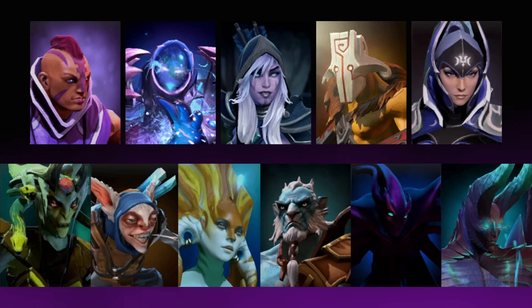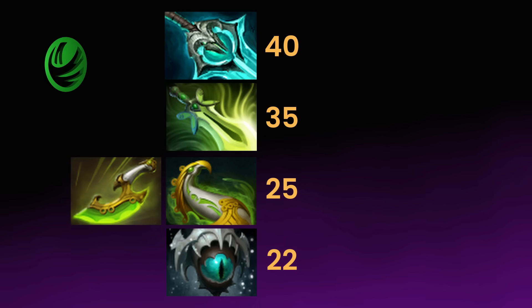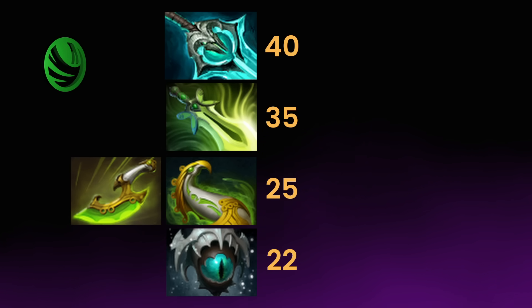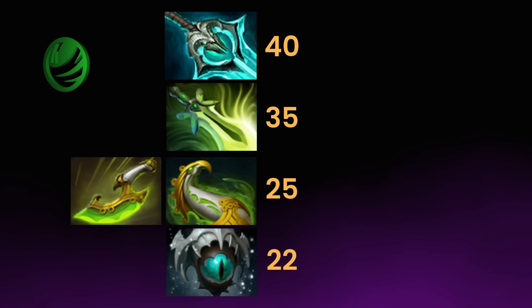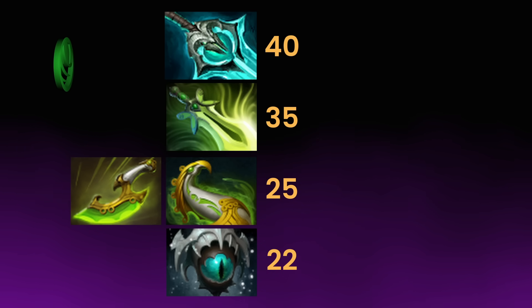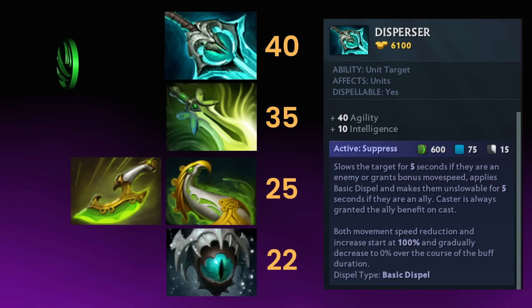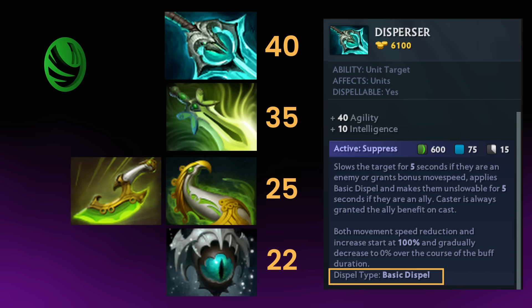If you're playing one of the myriad of agility heroes who make use of illusions and usually enjoy purchasing Mantis style as well, keep your eye out for Eye of Skadi which gives 22 base damage, Swift Blink and Eaglesong which give 25, as well as Butterfly which gives 35, along with evasion which spreads to illusions. The highest source of agility gain in the game is Diffusal Blade's upgrade Disperser, which gives a massive 40 base damage to agility heroes — the mana break spreading to illusions is not only great, but the active effect of Disperser is another source of a basic dispel if you're an agility-based hero wielding the item.